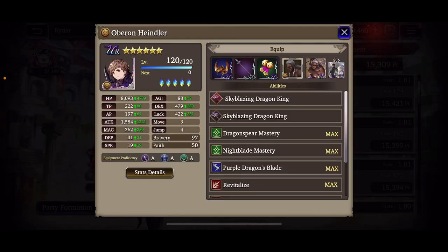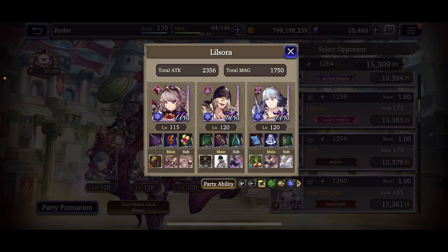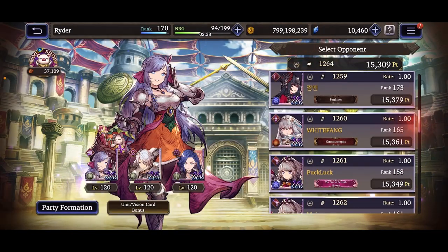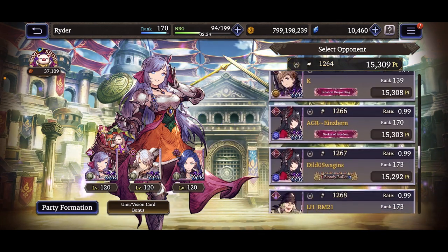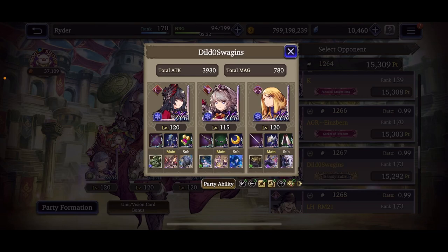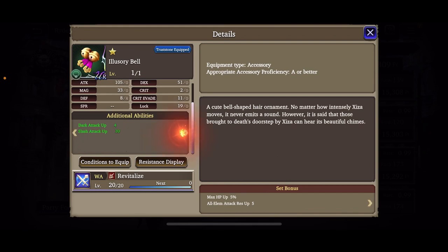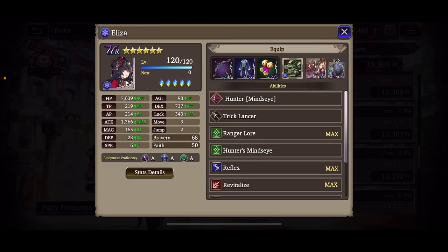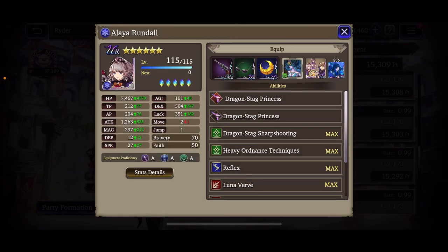Let's keep searching for something good. Dildo Swaggons — I've definitely fought this guy before. Trust stones are basically done — Alaya is 115 but I think we'll let it slide.